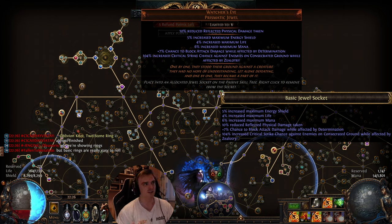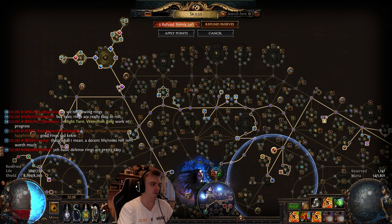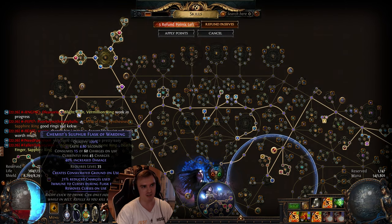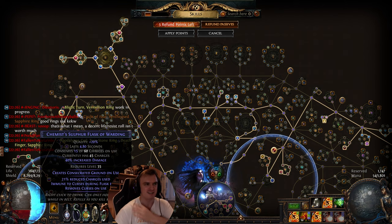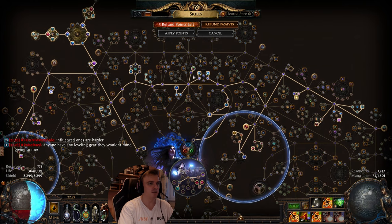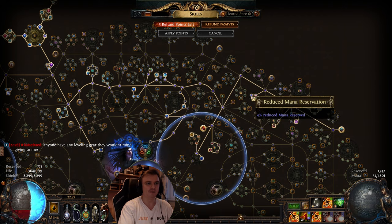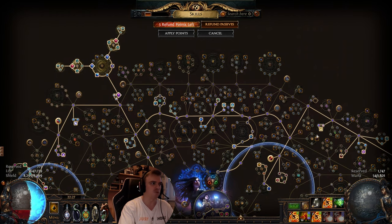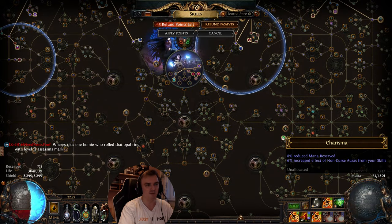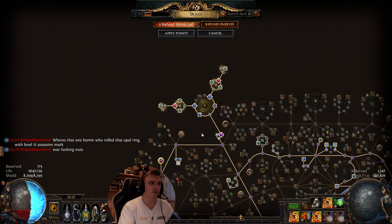For the Watcher's Eye I chose one of the cheaper ones — increased critical strike chance against enemies on consecrated ground. If I have my consecrated ground from Zealotry or Bottle Faith (which costs 7 exalts this league), it's a pretty good jewel to further boost our damage. I also have some block nodes and reduced mana reservation because we need to reduce our mana costs. I'm also using Charisma to get 8% reduced mana reservation.